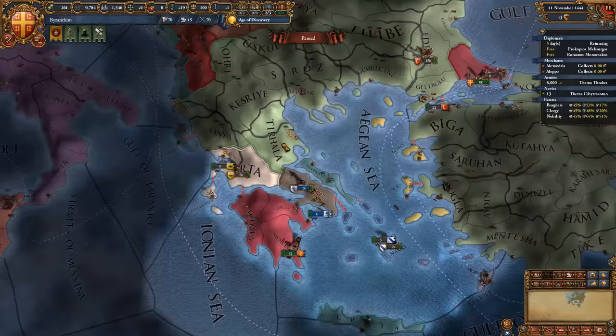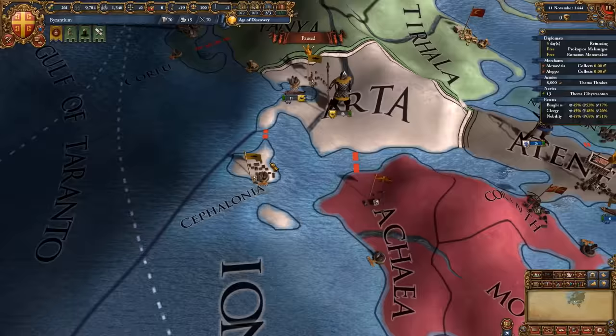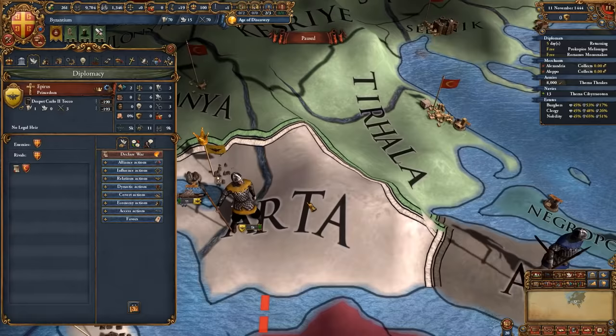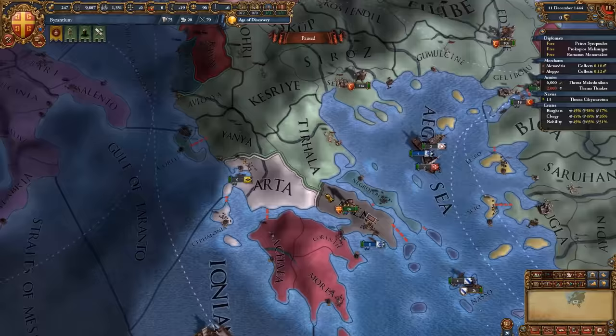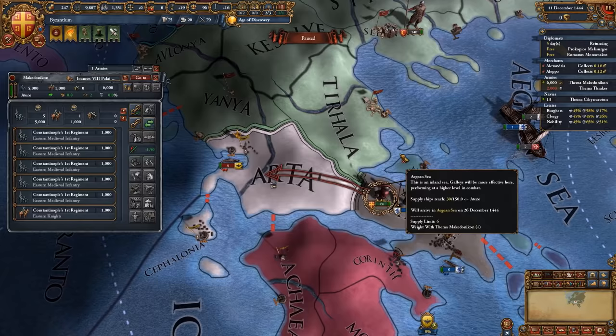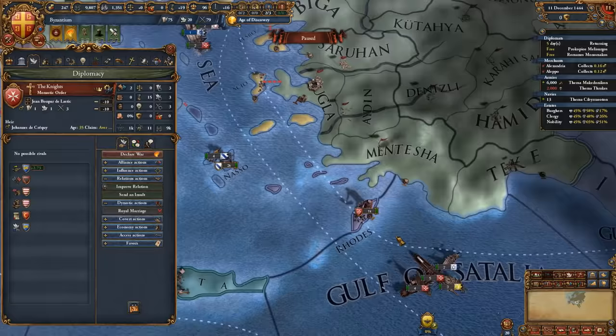Initially, what we want to go for is either attacking Epirus for the extra core that we have and vassalizing them so we can use their fleet against the Ottomans, or if they have allies — for example Genoa, Venice, or someone we cannot really fight — then we're directly going to be attacking the Ottomans instead. It is the 11th of December and apparently Epirus has not allied anyone, so we're going to be attacking them with the reconquest CB of the province of Arta. Take note: if they did ally somebody, I recommend you do not attack them and just directly attack the Ottomans.